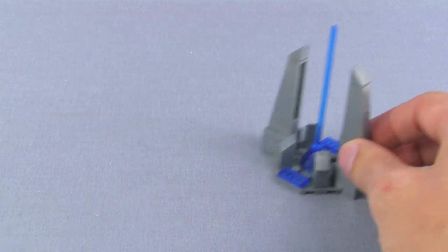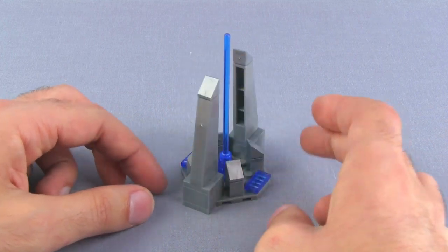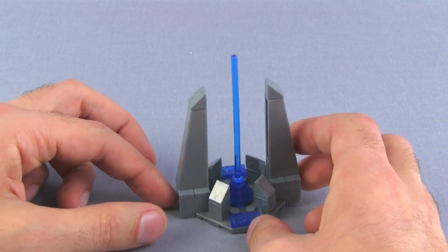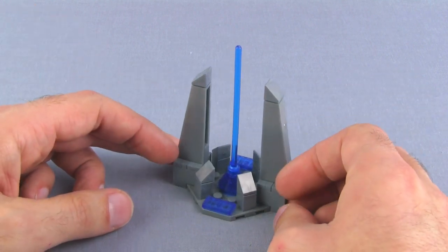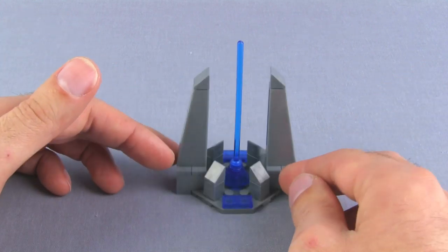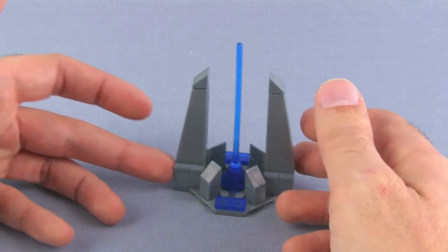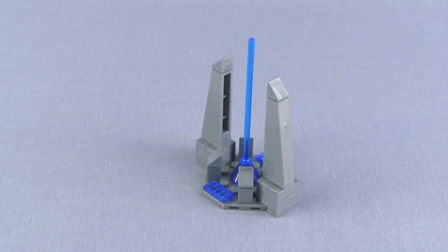One more thing included before we get to the main build — it's a Forerunner Beacon. It only uses a handful of parts, so you're really not paying much for this. It's small and basic, obviously Forerunner-themed, and it looks pretty good. Simple and cheap — it's just a thing.